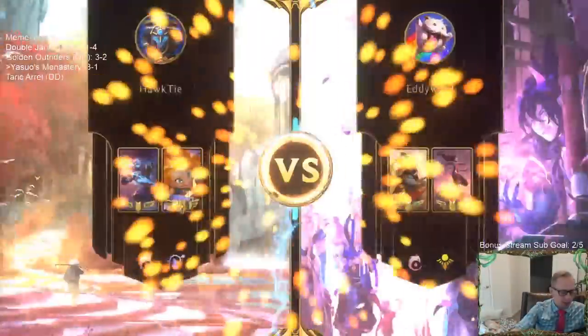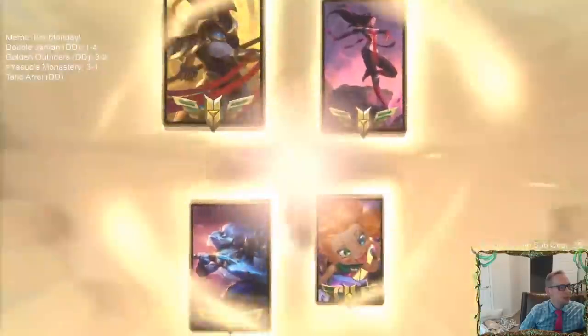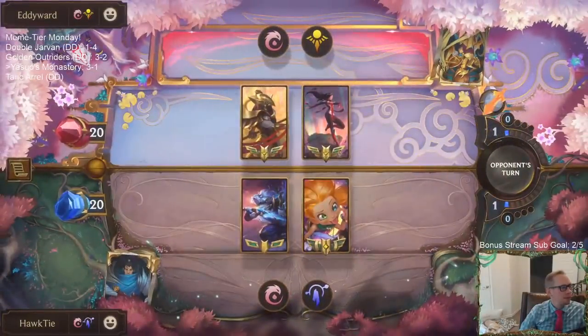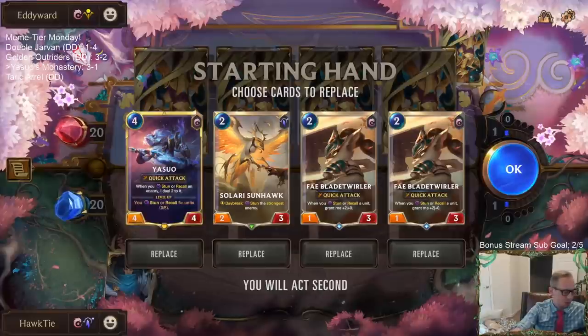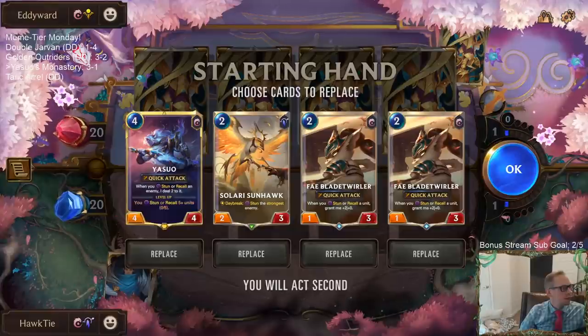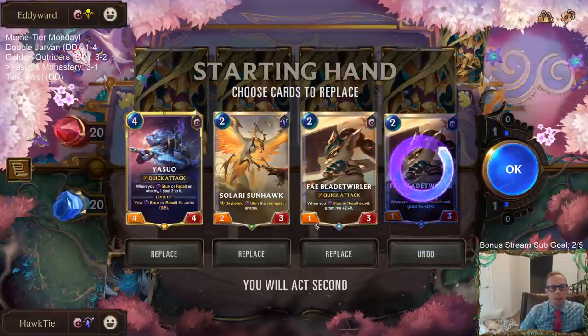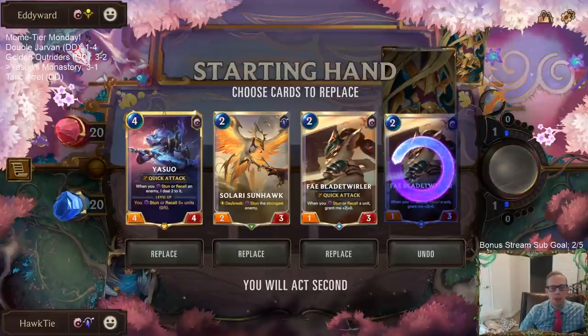Super fast aggro — okay, this is what we lost to last time. This has been our one loss so far — a really Azir deck. We'll get the prediction started. I don't want to keep multiple Blade Twirlers because we need our engine — they don't really help our engine but it is a good card. I'll keep one but I don't want to keep both. We took out Pale Cascade for Starshaping, remember.